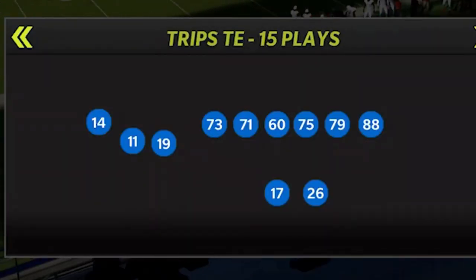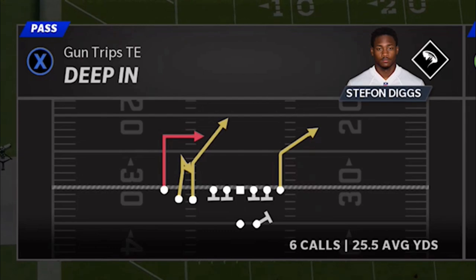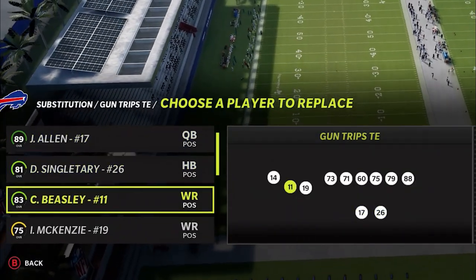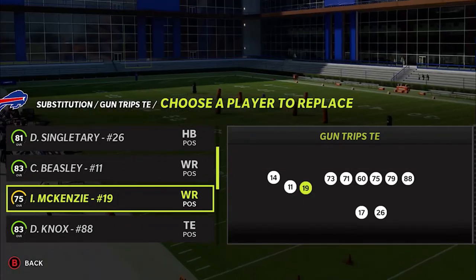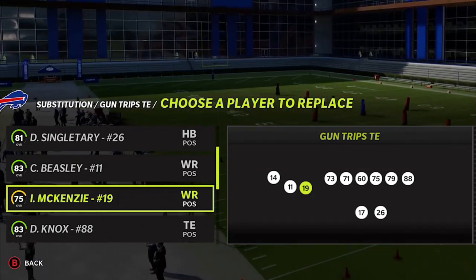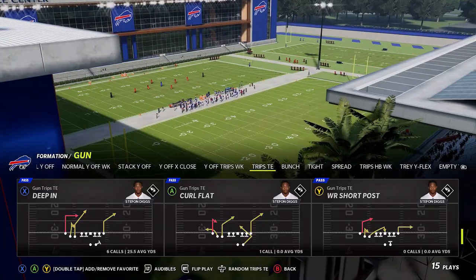The formation itself is Gun Trips TE and the play itself is the Deep End. You're typically going to want to make sure that your best receiver is at this spot here, but I actually have one of my worst receivers — also one of my faster receivers in Isaiah McKenzie. So we'll go ahead and pick that.